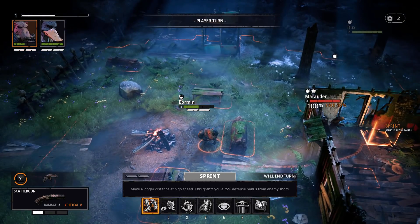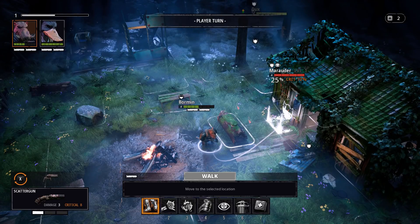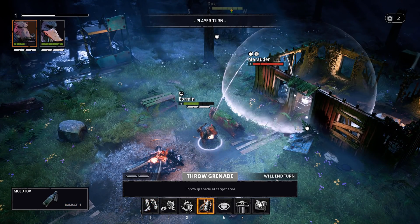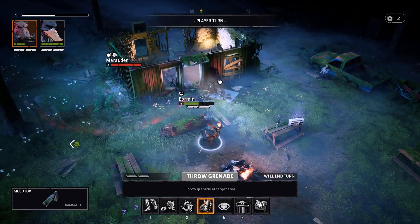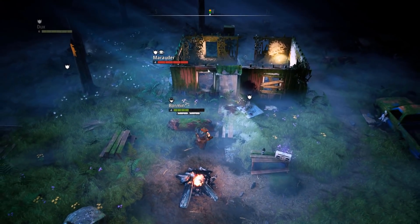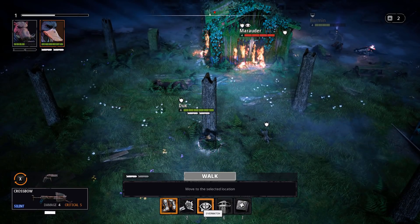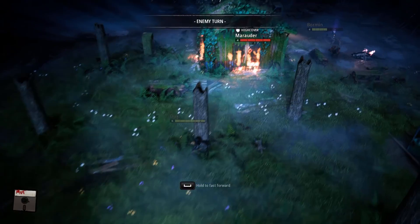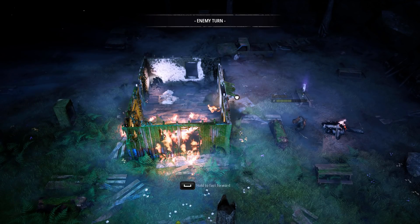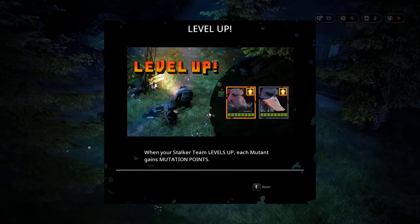Bormin can probably get up here, though it's only a 25% chance to hit with the shotgun. Or Bormin can throw a grenade to destroy the enemy's cover — I like that. Let's try it. I can throw it inside the house. Well, I set the house on fire. Let's stay on overwatch for another turn and see what he does. Bingo — forced him to move. Got a level up! Both of them got a level up.